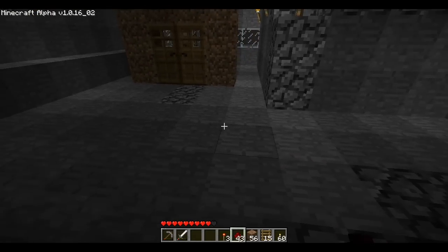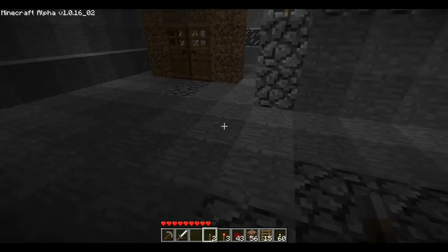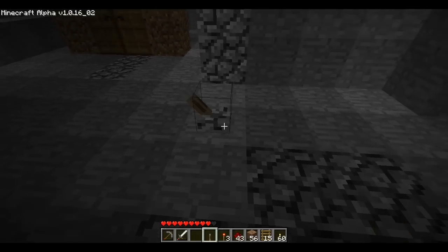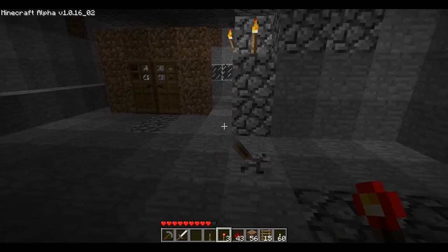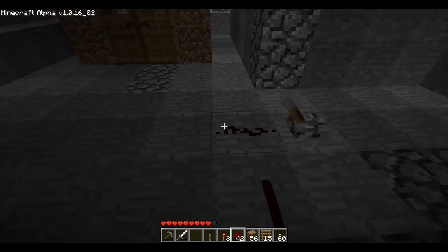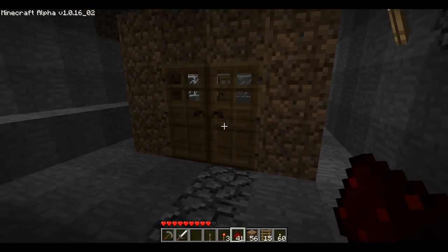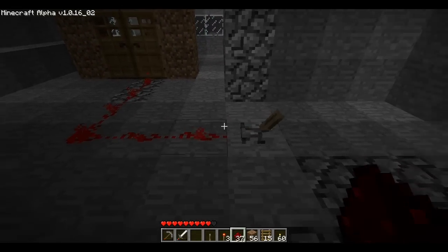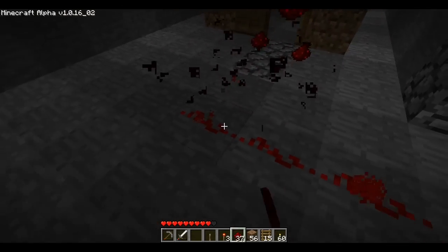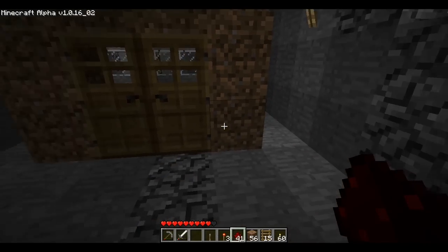So you would think that the setup would be something like this: take the switch and drop it right here. In order to power a door, you can connect redstone directly to the door like this — and that will power the door. Or you can power another block that the door is connected to, like this one.